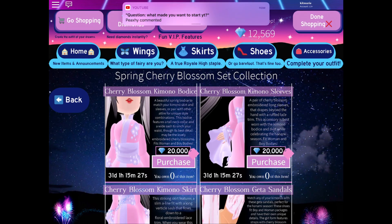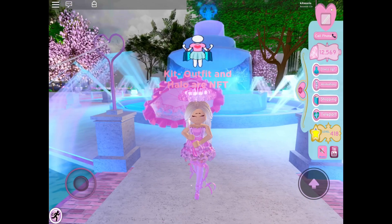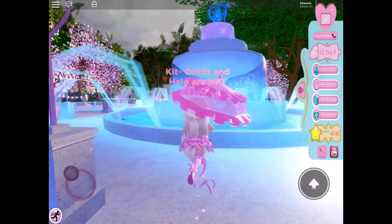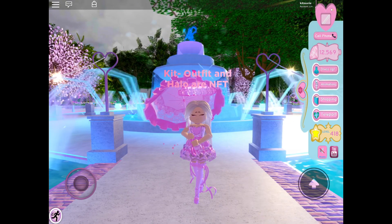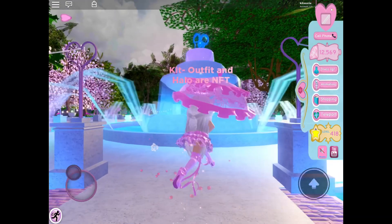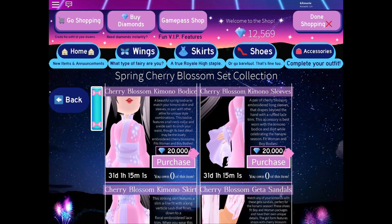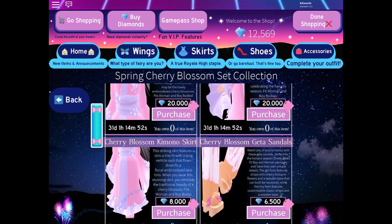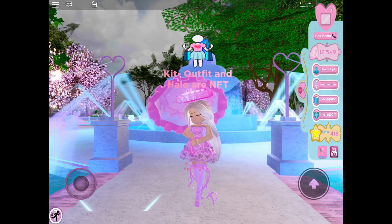I'd also really want to get my hands on the Cherry Blossom Kimono Sleeves because they're a lot like the Shadow Empress Sleeves, and I bet they're going to be in very high demand. I'd definitely try to get your hands on those because they will be high demand for newer players. I only have 12,000 diamonds right now, which is really sad. I could buy the skirt right now, but I really want to save up for the sleeves.